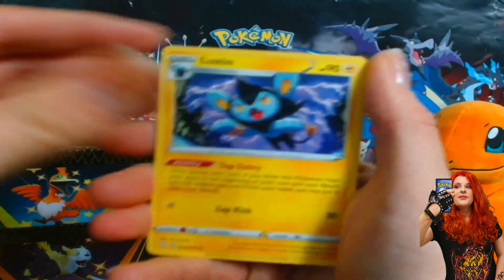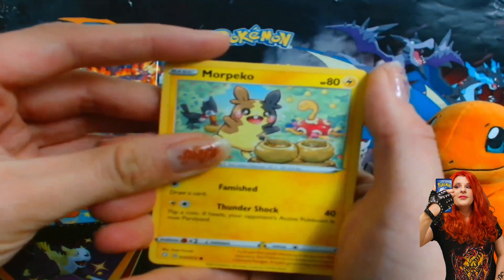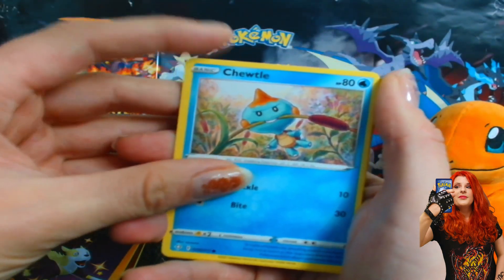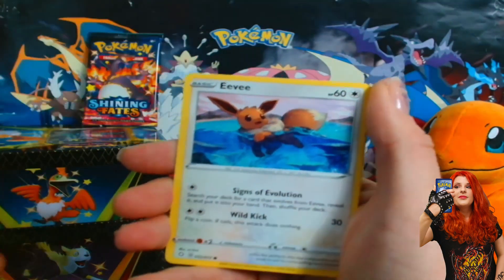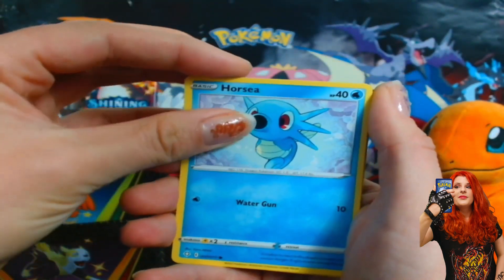It's been so long since I opened Shining Fates. It's one of my favorite sets. We have the Luxio. Of course, Hidden Fates was the set that got me into doing these openings and opening Pokemon cards and filming it. So Shining Fates is also pretty special. We got the Shoes. It's getting closer — will we get a shiny? We got the Eevee. We got the Horsea.